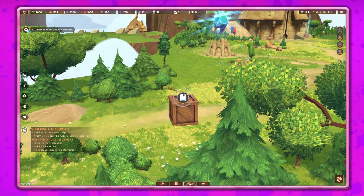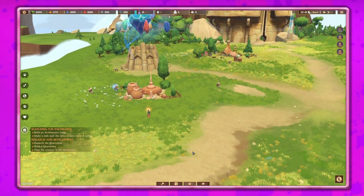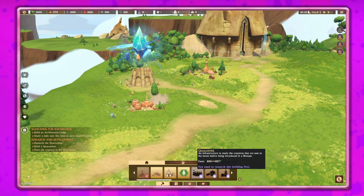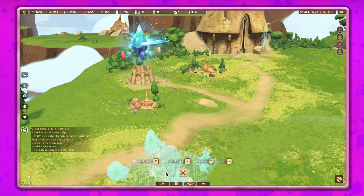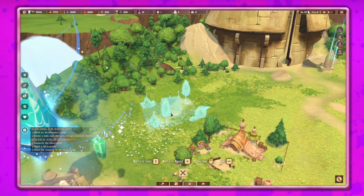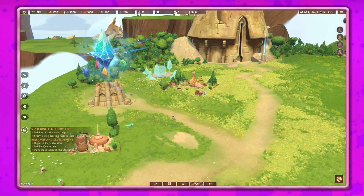We've got a creature here - if we click on it, we've got a griffin named Cyrus! We need to build a quarantine, so let's figure out where to put it. We need to build an architecture lodge first - it's a lodge where mages can research new buildings and extensions. We'll put that over here. It should research the quarantine.